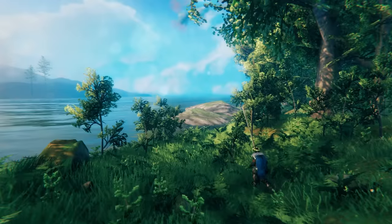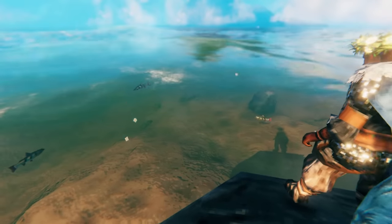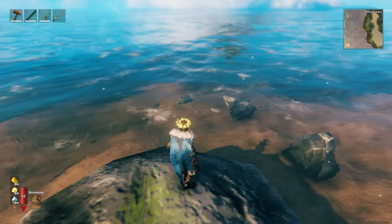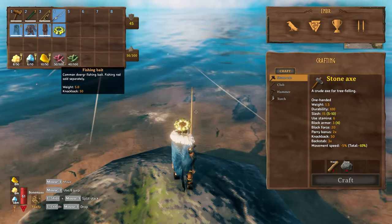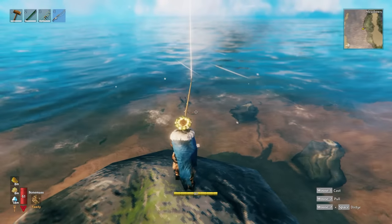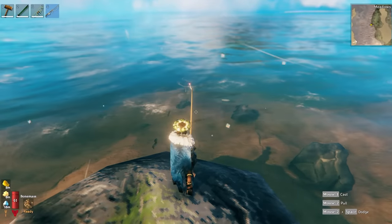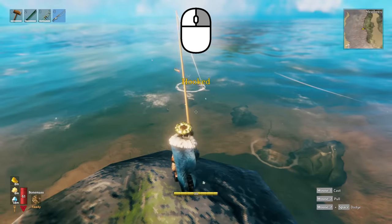Once you've got your fishing rod, head down to some water where you can see some fish. The fish you see in the water are what you'll actually be catching, so if you can't see any where you are, try a different area. Equip the fishing rod from your inventory along with your choice of fishing bait, making sure you have enough inventory space for the caught fish. Press the left mouse button to cast your line — the longer you hold it, the further it will go, up to about 25 metres. If you've chosen the correct bait for the fish, they should begin to investigate it. When you see a splash at the bait, right-click to hook the fish.